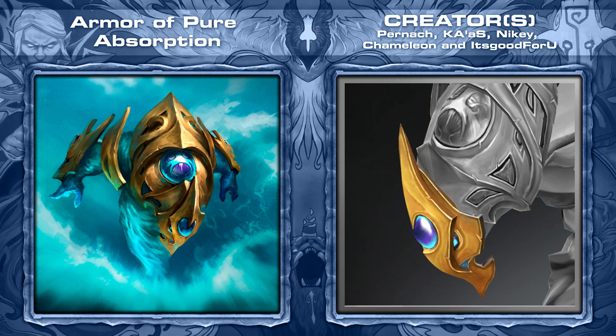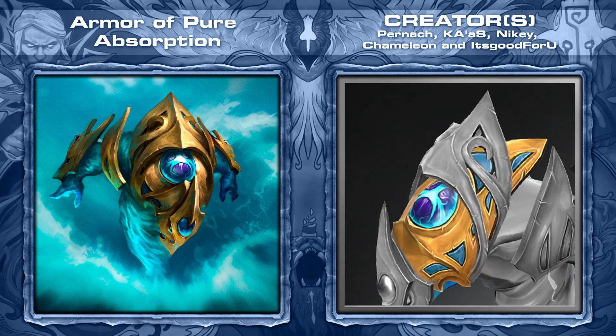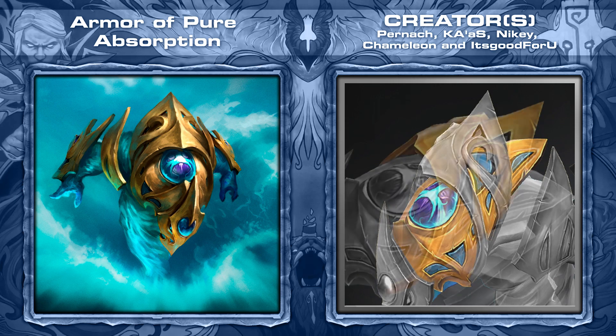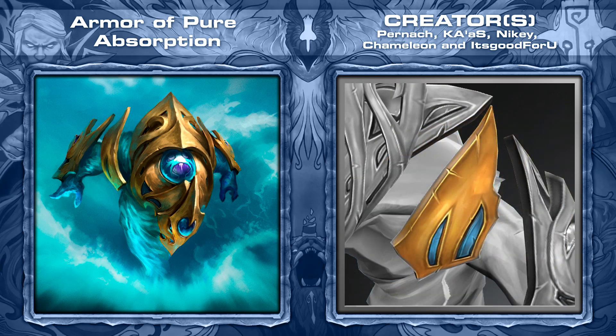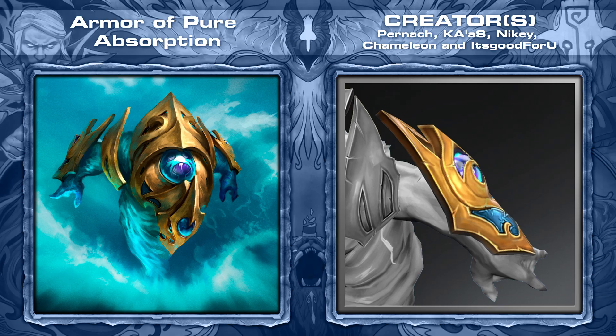Last but not least is the Armor of Pure Absorption set for Morphling, created by Parnash, Costs It's Good For You, Nike, and Chameleon. It comes with six items for a hero we almost never see. Everything for this set revolves around the headpiece, which looks terrific, and at the absolute center seems to be a Linken's Sphere, which obviously fits the hero quite nicely. Overall, it's good to see a set for a hero who's likely to get some buffs in the upcoming patch.